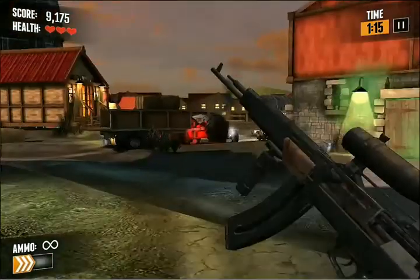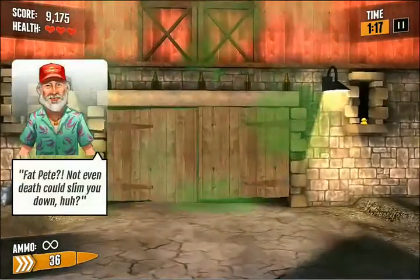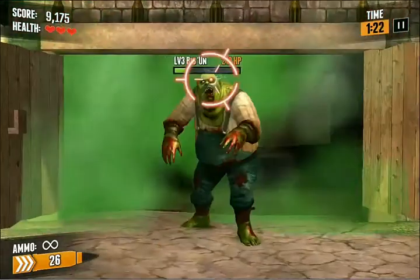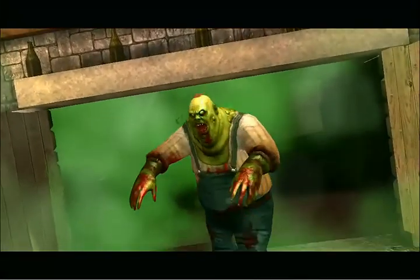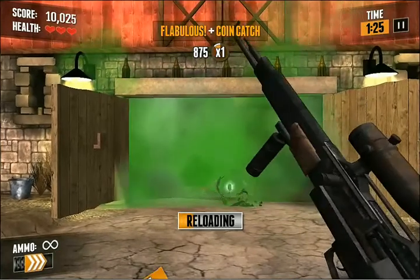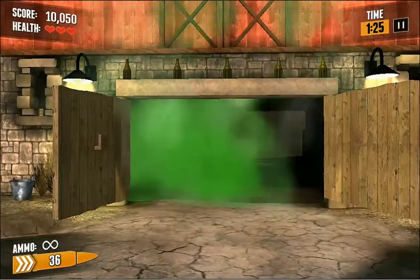Now you can see my health at the top left. Should that run out, I'm going to zoom in on this guy and just headshot him to death — right through the eye. Grab those coins because that's what I'm paying with right now to upgrade my weapons.